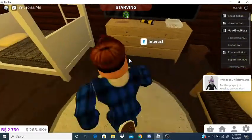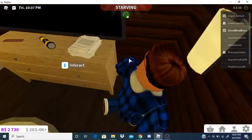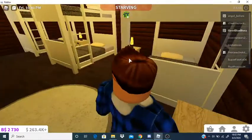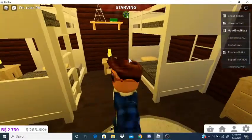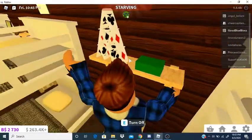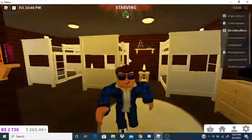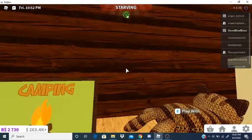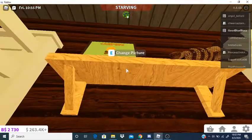Over here is the dresser, some paper, a trash can, a flashlight, a comb, and a lava lamp. Here's the bed, and there's a little green box — it's actually supposed to be a money box. There's a gold card here. And there's a reference to the Roblox game called Camping — I put a picture up there.